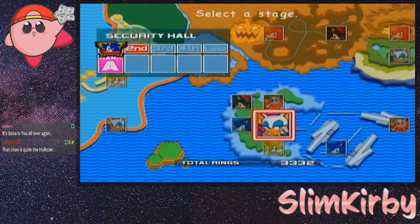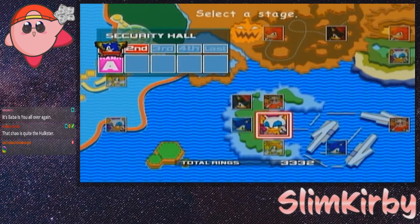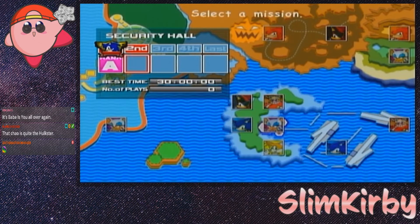Next up, Security Hall Mission 1. The point threshold was 12,000 which we already got, so we don't need to worry about that. One hundred rings — this can actually be kind of tricky, but there's a pretty nifty trick for this. It does involve the trick I showed off before, so let's go ahead and get this started.